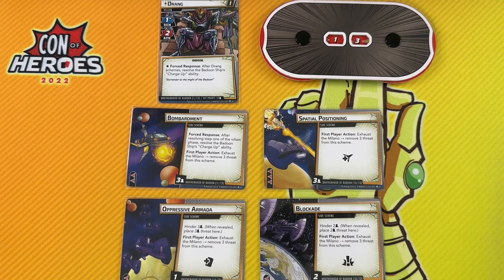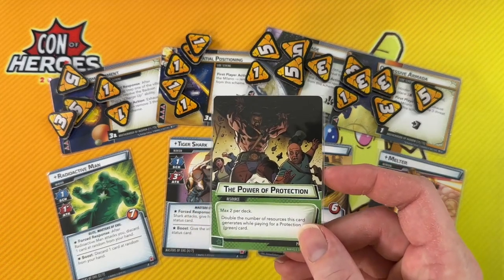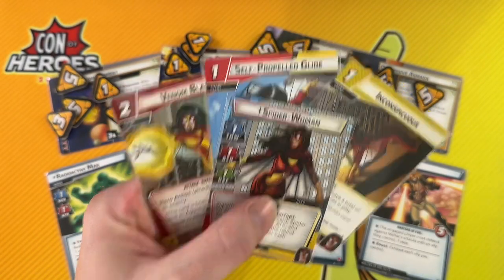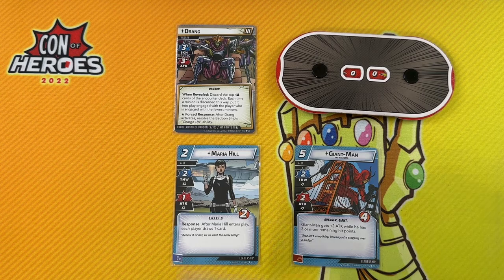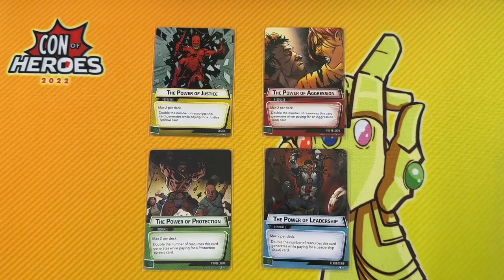The marriage of aspect and hero is a two-way street — the aspects aren't without their own problems. Aggression might be able to kill everything, but it's going to struggle with side schemes. Justice comes along and cleans everything up, but the villain is still at full health. And protection? Well, help me. The point is, while an aspect can be used to shore up a hero's weaknesses, the hero kit can also be used to balance out where an aspect is lacking. That's why I love the deck building in this game.